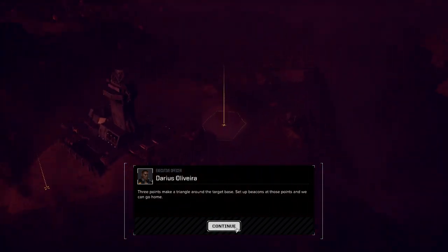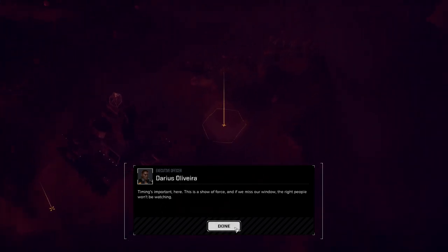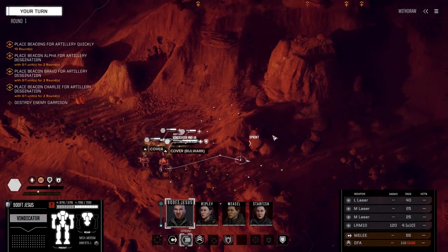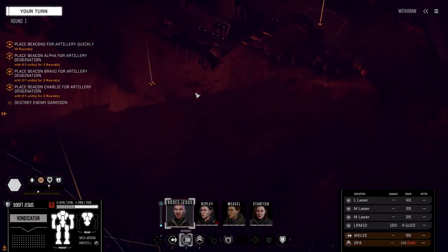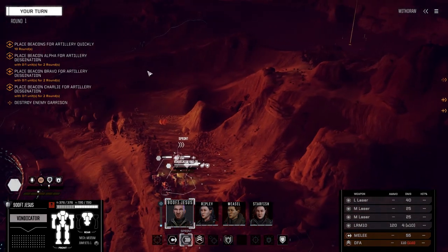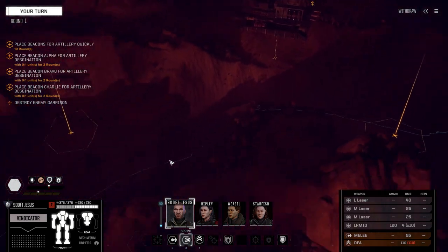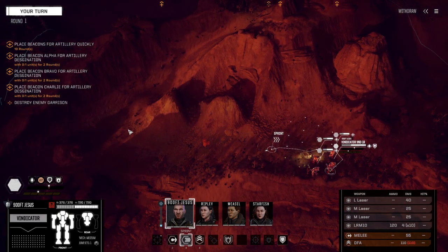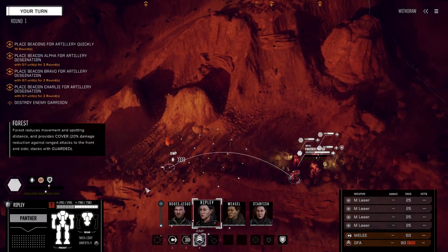Three points — make a triangle around the target base, set up beacons at those points, and we can go home. Supposed to be abandoned and empty, but I don't trust that at all. We've got to spend two turns in each one. Spider's going to take the back one — what a bad location to start. We're really going to have to utilize our jump jets on this.